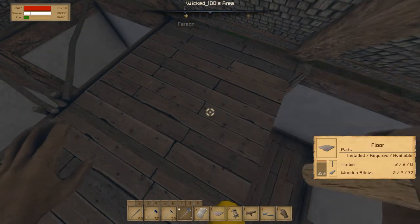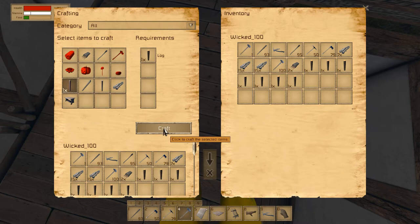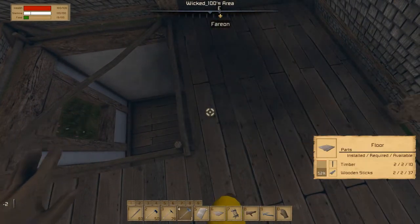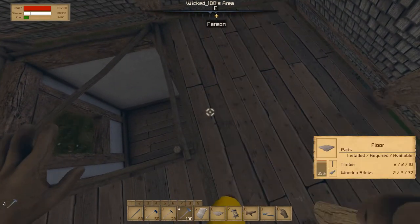And I'm out of timber. But don't worry, I can craft some timber. Right? Okay, craft me some timber. More, a little bit more. There we go, that should be enough for now. Oh, my hammer is out. Okay, got a new hammer. Oh, they have them ready.